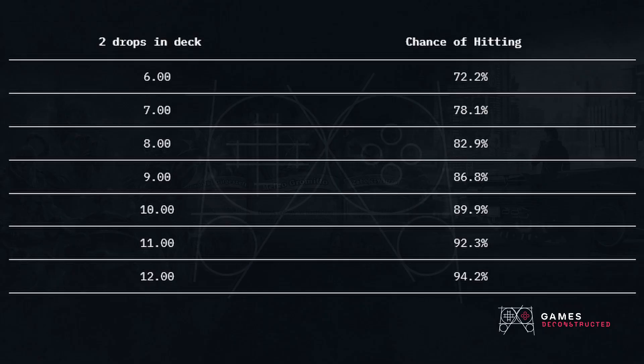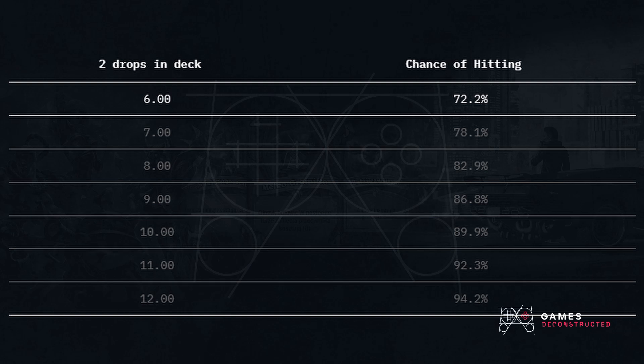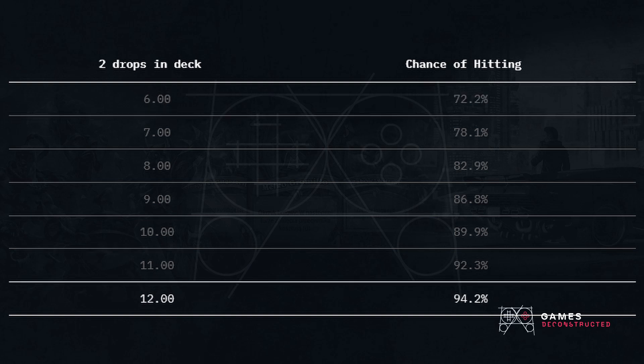I've done those calculations by hand, but for your benefit, if you ever find yourself in need of one, just Google 'hypergeometric calculator' and let the software do the work for you. Here's how the probabilities change for decks that play more or less two costs than my 9: the percentage drops to 72.2% when you play just six of them, and rises to 94.2% when you go up to 12.